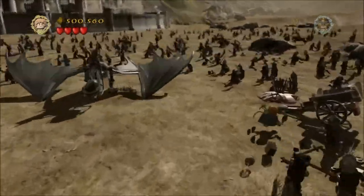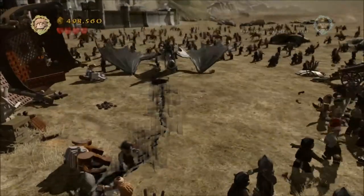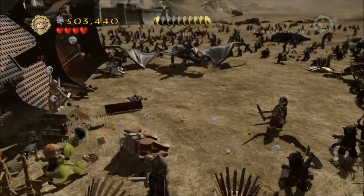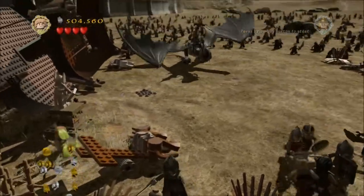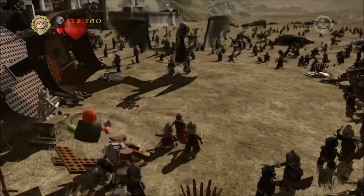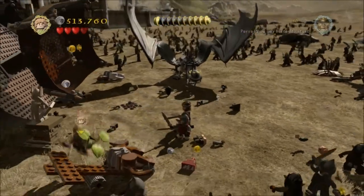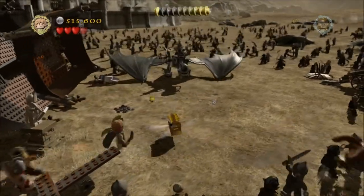I'm just grabbing it now because it's there. Then head down to the foreground by this horse that's fallen over — there's a whole bunch of blocks you can smash up. Smash all of them and you'll be able to build a little lever. Then jump on that, but the problem is there are dudes constantly on your case, so it makes it a bit frustrating. Kill them, then jump on the lever, and one of the other guys will jump on with you — assuming you're playing single player — and that will lift the horse up and give you minikit number four.